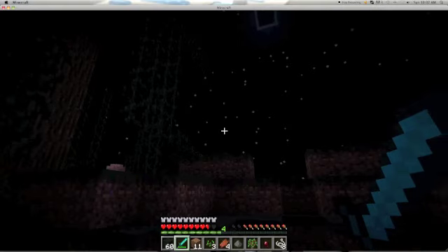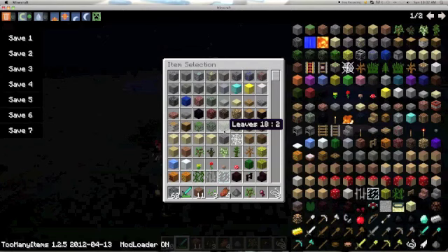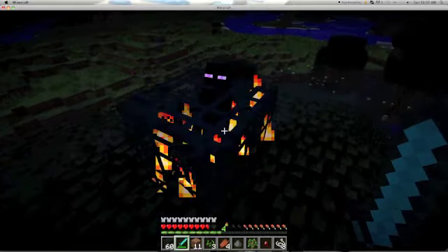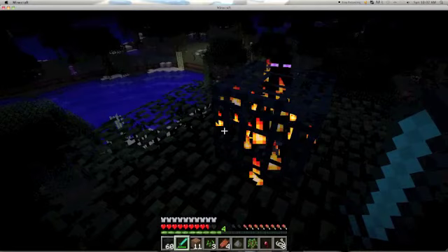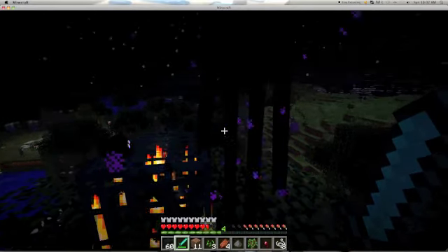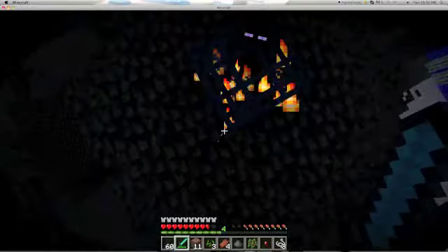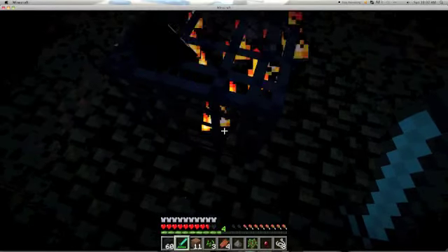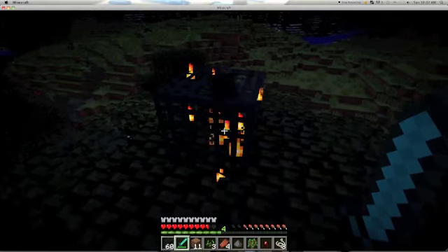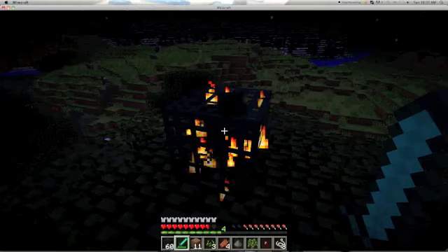Right, that's the spider. I'll be showing you the enderman now. Endermen are very rare. They have the power to teleport and to pick up blocks — so they could like break down your house. They pick up blocks and they can teleport.